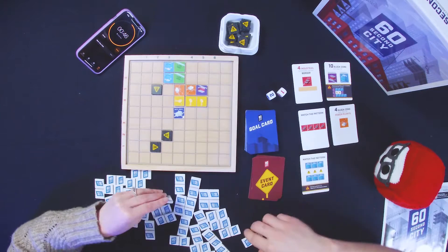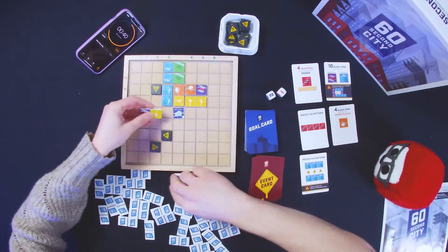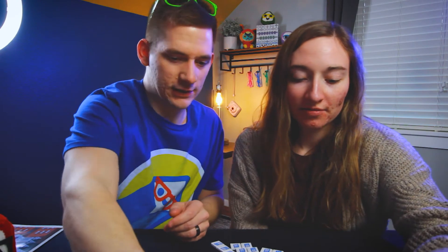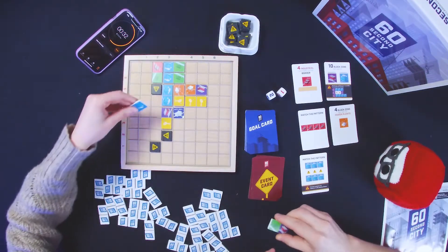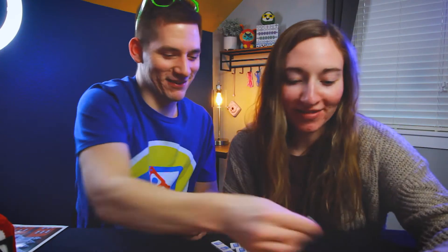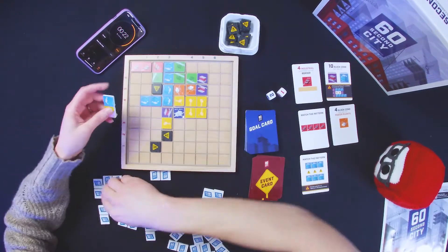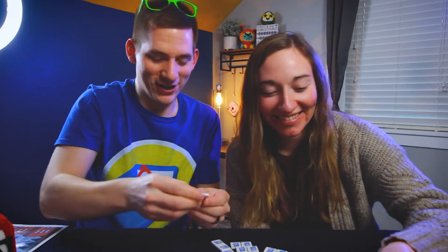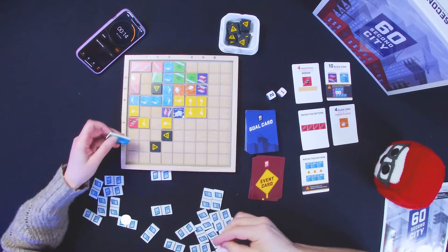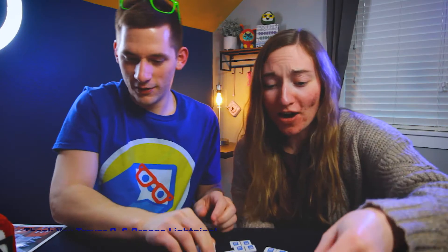Blue — oh, of course. We're already good with that. Red on the border — but we gotta build our square, remember! Green, purple — right there. Yellow, we'll just roll a red on the border. Oh no, orange — that's bad.